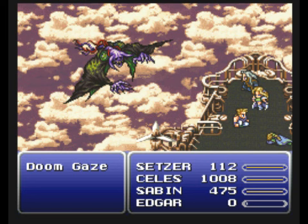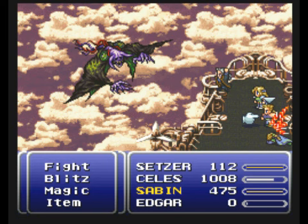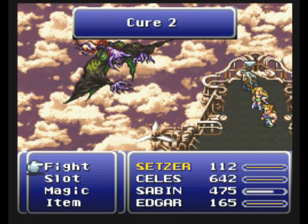He's got about 55,000 HP or something like that, but we can get a very good ability from him — you'll see soon enough. Bum Rush is amazing against this guy. Well, it's amazing against just about anybody, but especially this guy. And of course, having the pearl lance with the dragoon equipment really helps out a lot too.